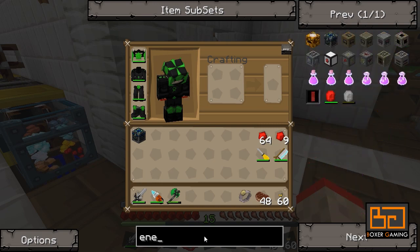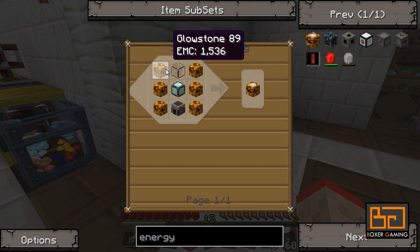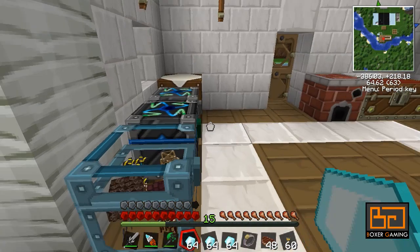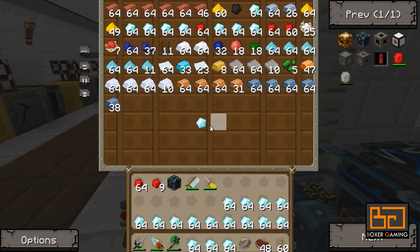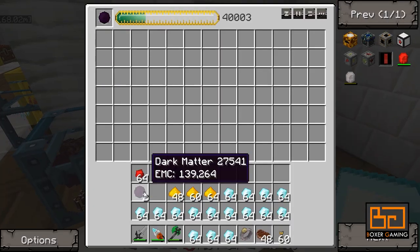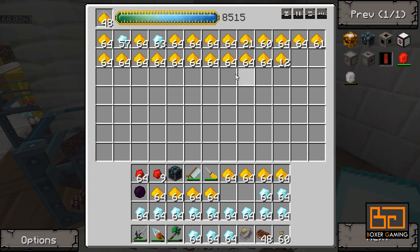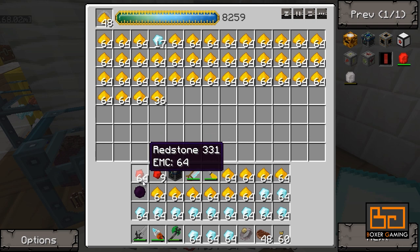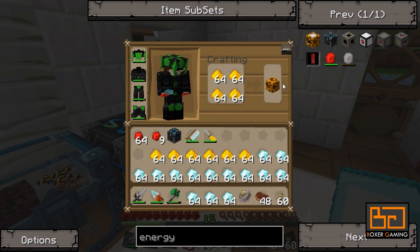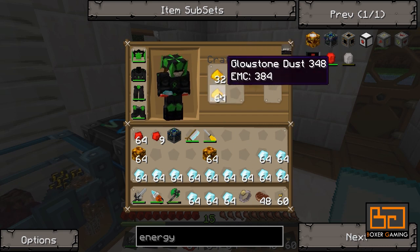We need energy collectors. An energy collector requires glowstone blocks and block diamonds. So let's get some diamonds — got plenty of that, no problem. And we need to make some glowstone. I have plenty of glowstone actually, so I might not even have to make any. I can use my dark matter as well. Let's get a bit more. I should have done this at the project table — it would have been faster — but that's okay. So there we go, all good.